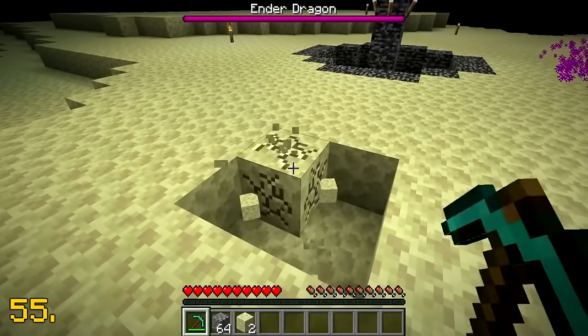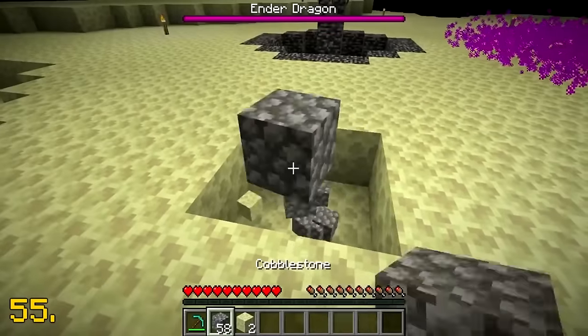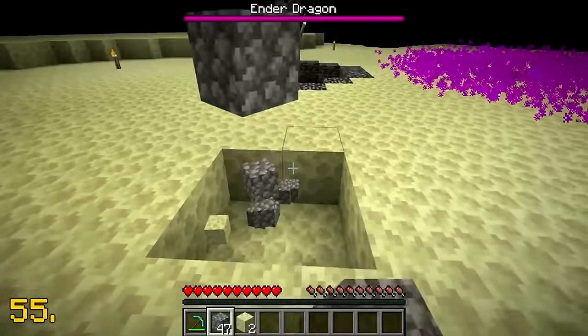When endstone was first added into Minecraft, it used to drop cobblestone as a placeholder.